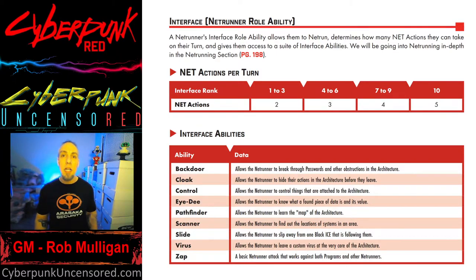The first thing interface determines is how many net actions a netrunner can take per turn. If your interface is one to three, you take two actions per turn; four to six gets you three, and so on.